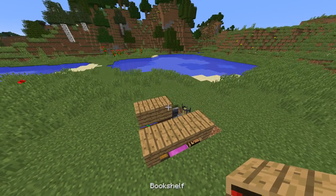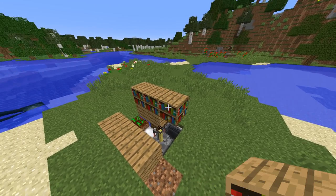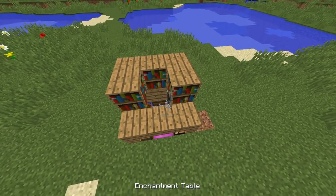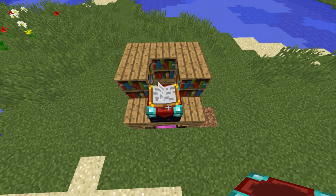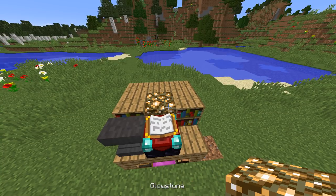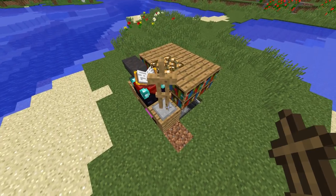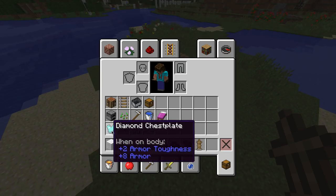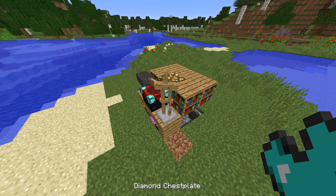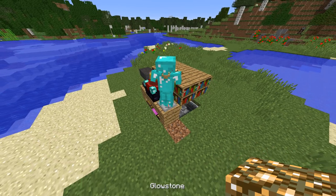Now we come up to the third level, which is actually an awful lot easier than the second one. We're going to build a horseshoe shape out of bookshelves, stick an enchantment table right there, an anvil right there, and glowstone there. That's perfect. And now all that leaves us to do is put our armour stand there and load it up with a full set of armour.